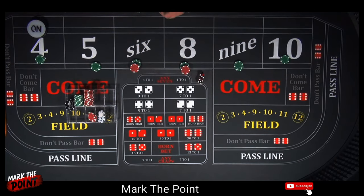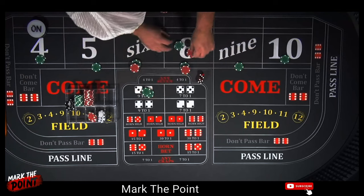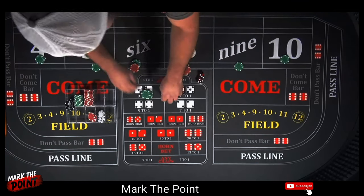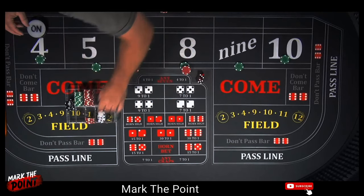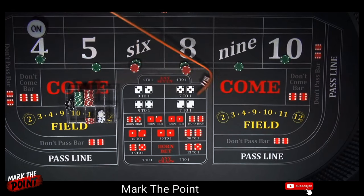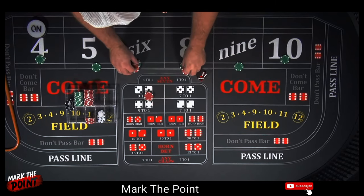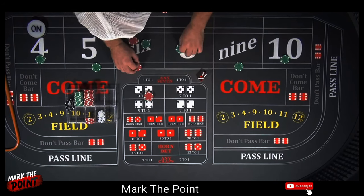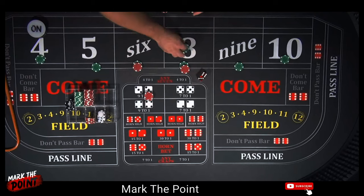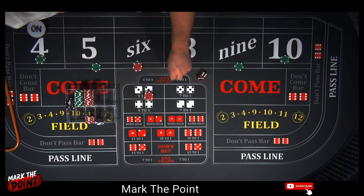Now we're going to pull down the five and nine — split the five and nine — so pull those back to the rack, not the six and eight. That's the variation change. One more hit is what we're looking for. There's boxcars twelve. There's a nine — that's our third hit. The six and eight come back down to a twenty-five dollar level, which is thirty dollars in this case, and all this goes back to our rack. We're down about two hundred bucks but have money working for us.